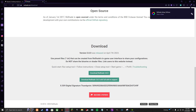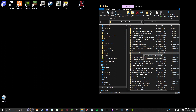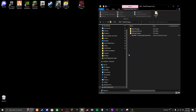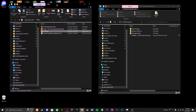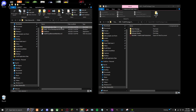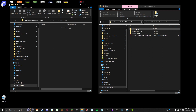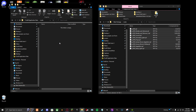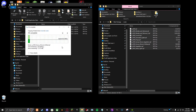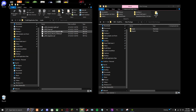First you need to get your Natural Vision Evolved open. Open file location for FiveM, go to FiveM application data, go to mods. Then on your MVE go to main package mods and drag and drop all of these files in. It might take a while but it's about three gigabytes.